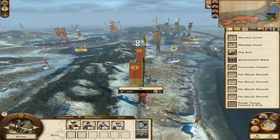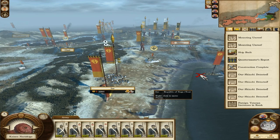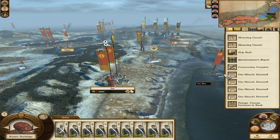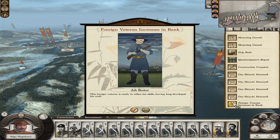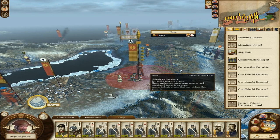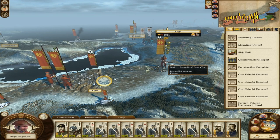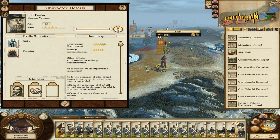This one — mounting unrest. That's the one I planned to put troops in anyway, so we're okay there. So it's only that top one, and I need to figure out what I'm going to do with my northern troops before I think about that any further. What's this? That's a police station — that's very good. Foreign veteran increases in rank — haven't done that yet. And Hezan — now they're all still getting those.